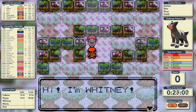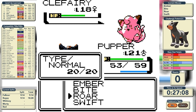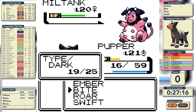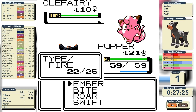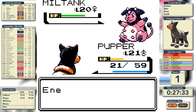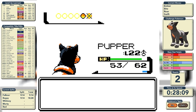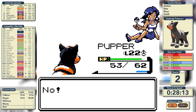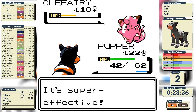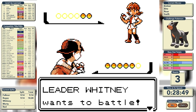We get Dig from the Flower Shop Sister and can finally take on Whitney. We're at a major type disadvantage to her Rollout, so we have to knock things out quickly. We can't even knock out the Clefairy in one hit, though — Miltank's Rollout knocks us out. We try again hoping for a burn. This time we knock out the Clefairy and are on green health for Miltank, but Rollout hits twice in a row and knocks us out again. I decide to level up on the trainers inside the gym and try again at level 22, hoping the extra base stats will be enough.